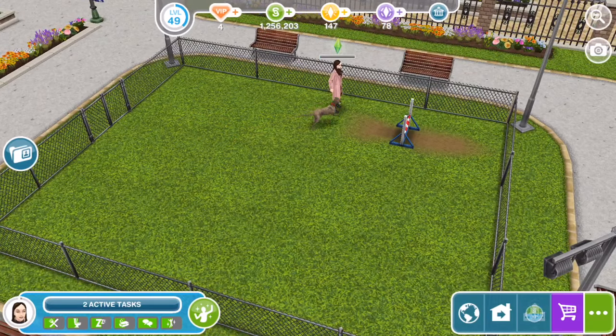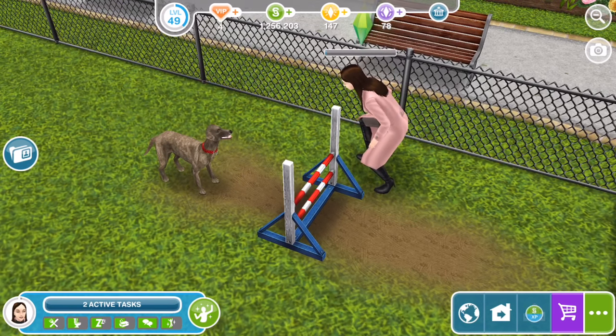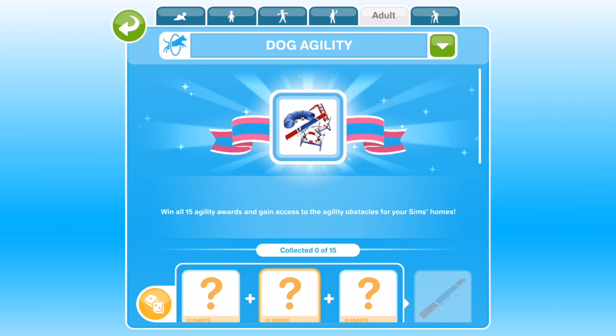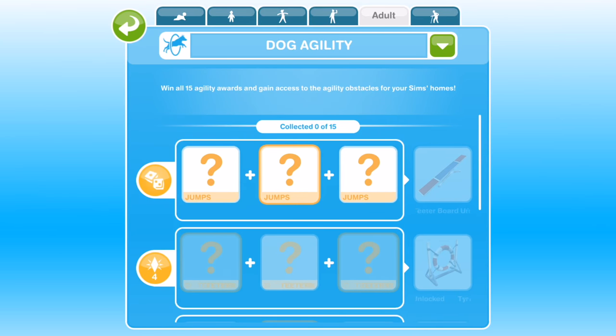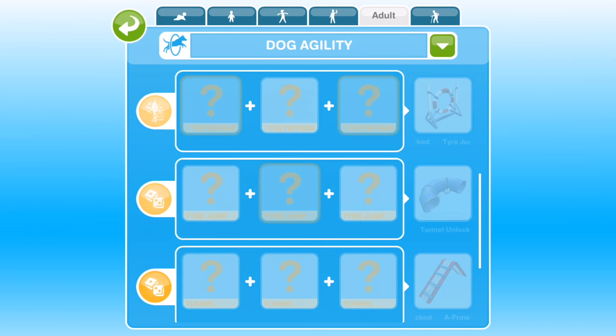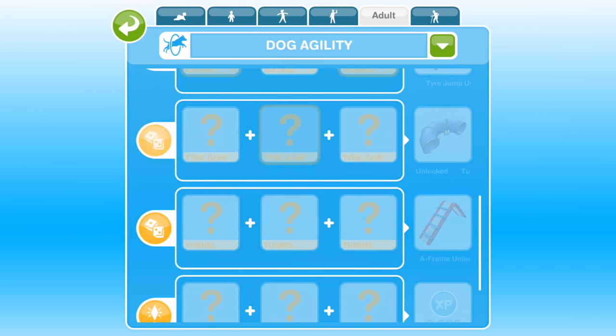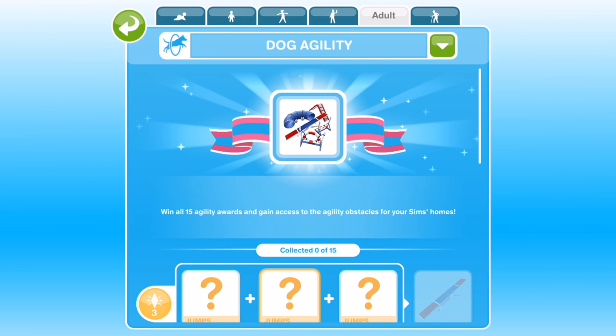Oh wow, this is cool! This is the dog agility grid which we've just started. Win all 15 agility awards and gain access to the agility obstacles for your sims' homes. So it looks like we'll win things as we progress — when we get all three jumps we get a new obstacle, then the teeter board, then the tyre jump, then the tunnel, then the A-frame where we have to collect three more. I'm going to continue to work on this hobby whilst we're building the other things.